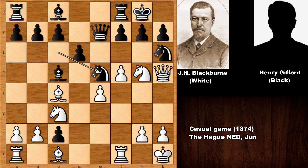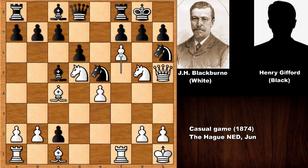We have knight to e5 attacking the bishop, but Blackburn is attacking the queen. Defending the queen and now pushing the pawn — not defending the bishop.